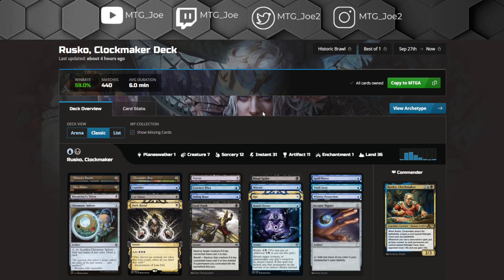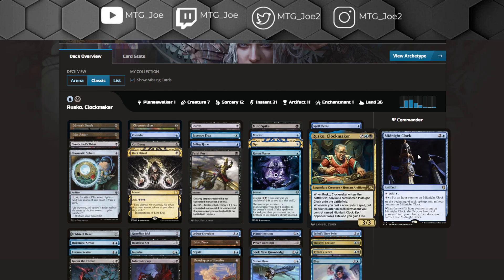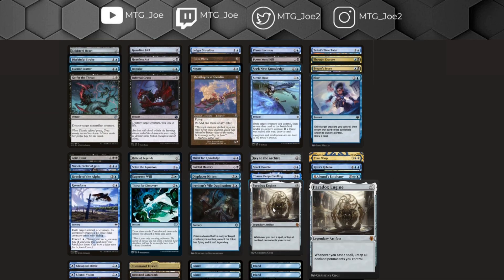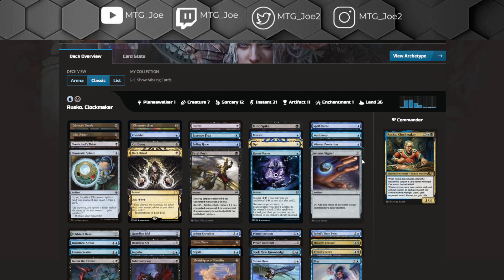You then go to one of the more annoying decks of the format: Rusko Clockmaker. This is kind of a ramp card, win condition, and card advantage card. It's Dimir Control. The intent is to get Rusko out, cast a bunch of spells, flip the clock, draw a bunch of cards, and do it all over again. You have ways to bounce your Rusko and protect it. Once you get enough mana out, you have Paradox Engine that can effectively draw through your whole deck and then just drain them out. Time walk effects, counterspells — everything of that nature mixed into the deck.